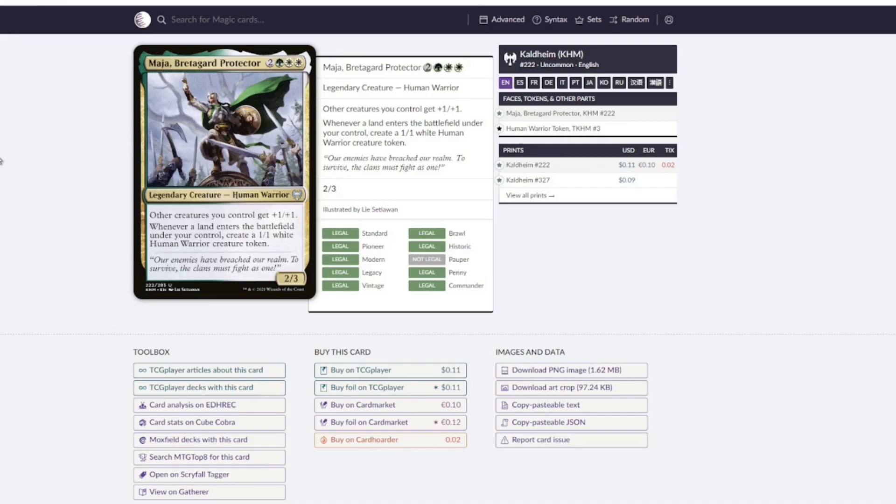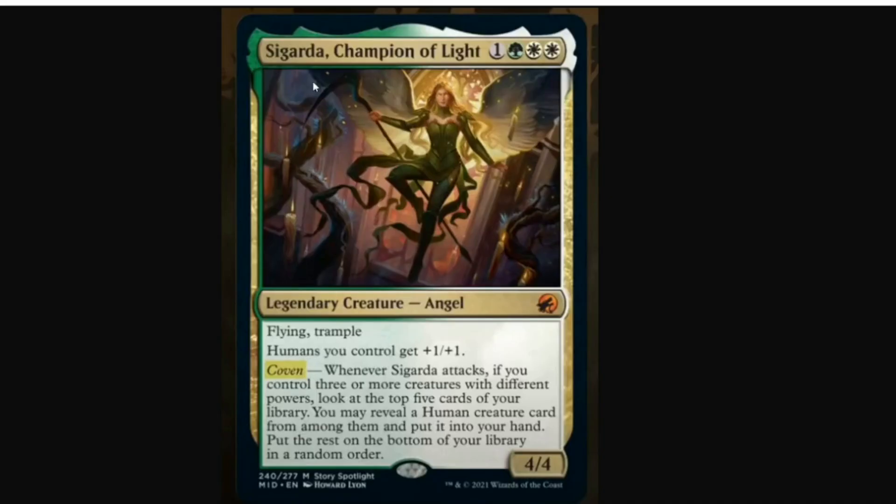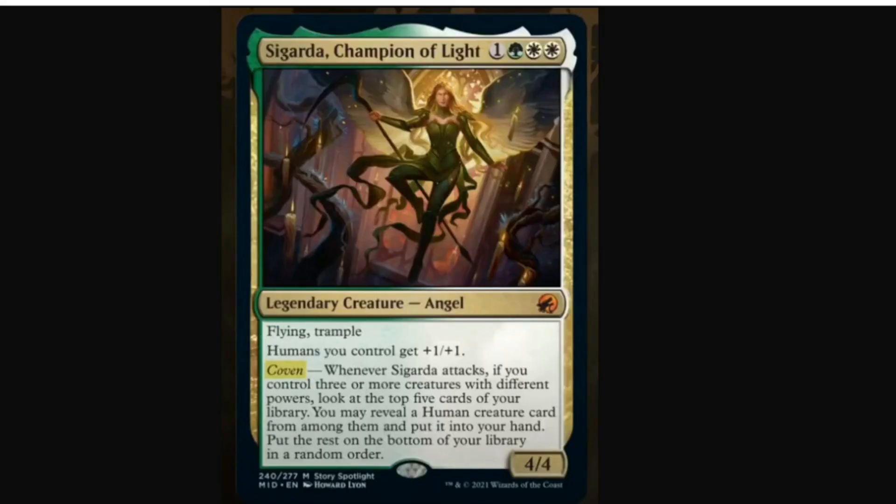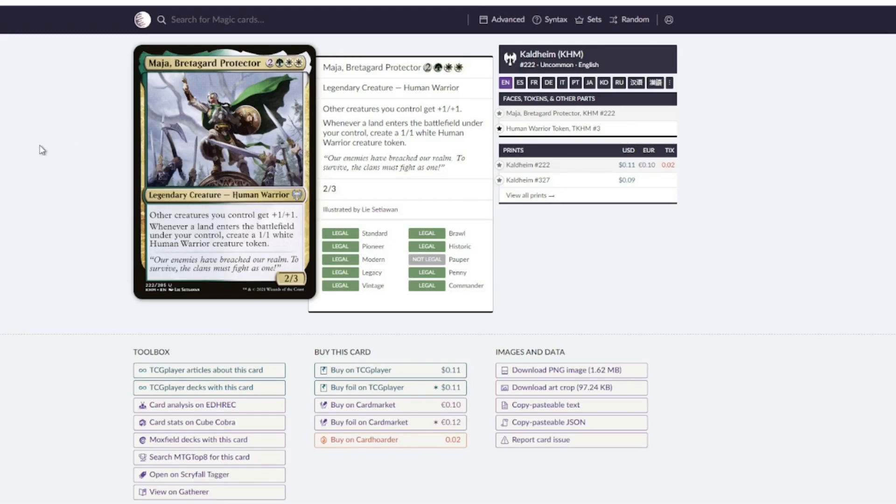We've also got Maya, Breadguard Protector. Maya gives all your creatures +1/+1 — so now we've got up to seven or eight cards with this effect between this and Sigarda. Maybe Maya's good as just duplicates of that ability, and Maya's a human that makes human warriors. Maya's a really good card to find with Sigarda's ability and keeps pumping out tokens as you make land drops. But Maya's not really great on its own — it's a pretty bad topdeck if you have nothing else going on, but it's really good if the game's about making more creatures. I'm leaning towards no, but it's good to remember the card is out there.